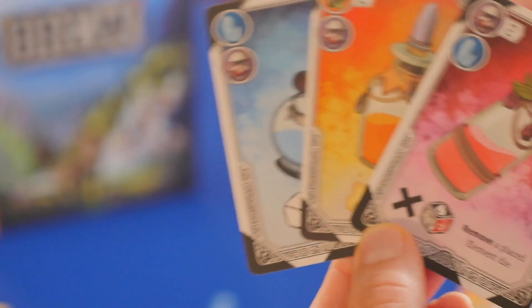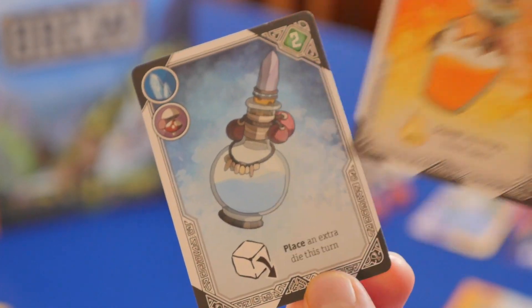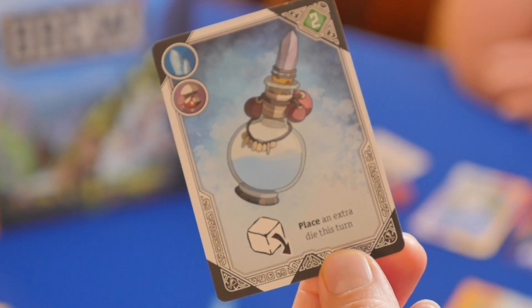The first time we played, I wasn't sure which direction to go for points. Do I get lots of animals? Do I just focus on the area control portion of the forest? Do I get the potions? You probably need to do all of the above. Like a lot of games where there are lots of different ways to gain points — those potions require you to gain the resources on the forest locations to purchase them.